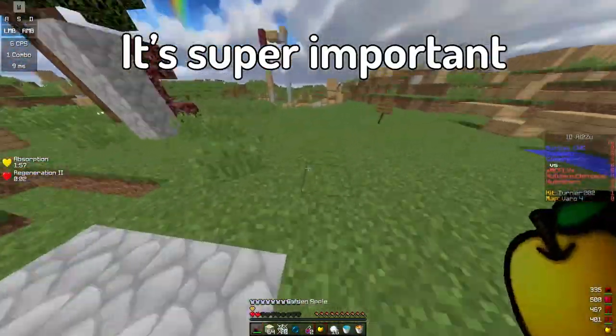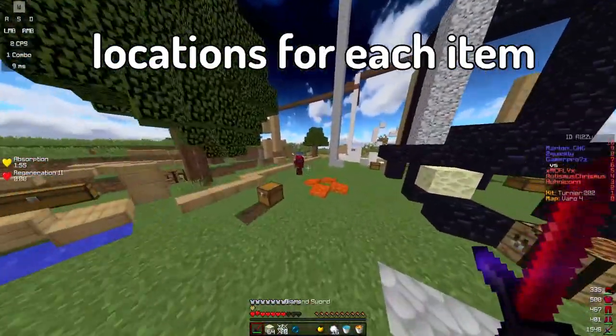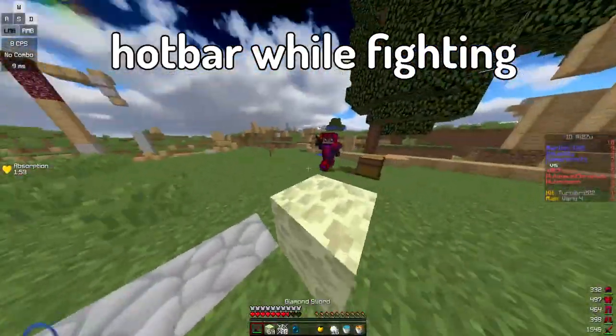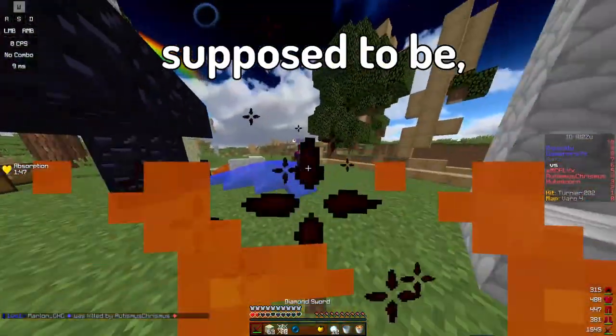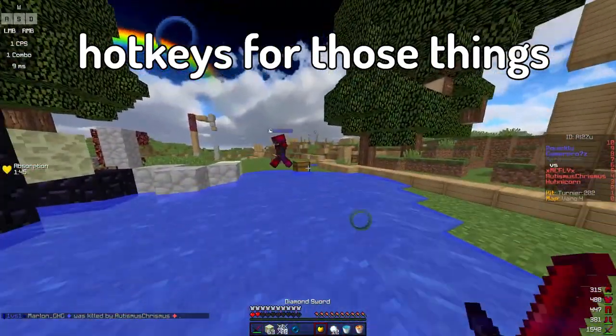Hotbar Management and Hotkeys. It's super important that you set certain locations for each item so you don't have to look at your hotbar while fighting. Later you'll know why this is important. When you've decided where everything is supposed to be, it's important to set hotkeys for those things.